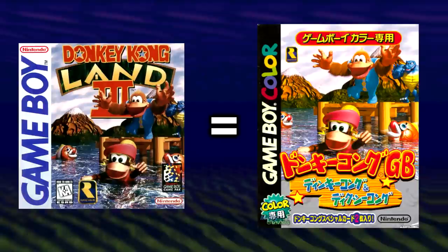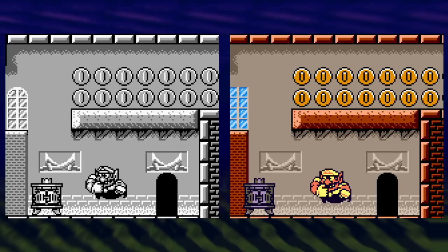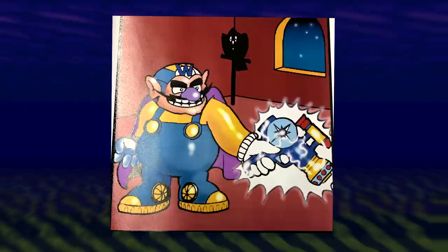Donkey Kong Land 2 was just called Donkey Kong Land in Japan, and Donkey Kong Land 3 was called Donkey Kong GB: Dinky Kong and Dixie Kong. The third Donkey Kong Land game never came out on the original Game Boy in Japan, receiving a Game Boy Color port in 2000 instead — similar to what happened with Wario Land 2. Oddly enough, Wario was actually meant to appear in Donkey Kong Country as the villain. Rare pitched an insane storyline where Wario steals a time machine made by Mario and wants to rule Nintendo Land with a futuristic gun, but this was entirely scrapped.